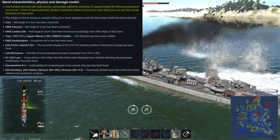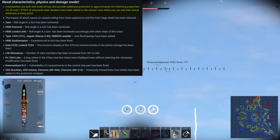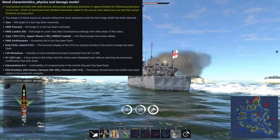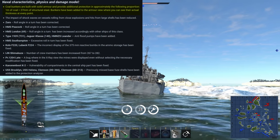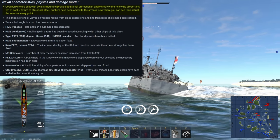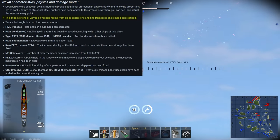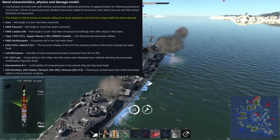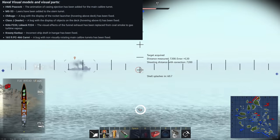Next up come the changes to physics and damage models. Coal bunkers were said to have an effectiveness of 27mm of steel per 1m of coal, which isn't really a change since that's their first implementation, but it is in the patch notes anyway. They seem a little inconsistent, but do significantly add to the survivability of the new dreadnoughts. Up next is a reduction to the rolling caused by large shells and explosives. This was needed, considering a rocket brush from the PR-35 could completely roll over destroyers, which seemed just a little bit excessive. The other changes to physics and damage models are pretty minor, as well as the visual ones not really being notable.